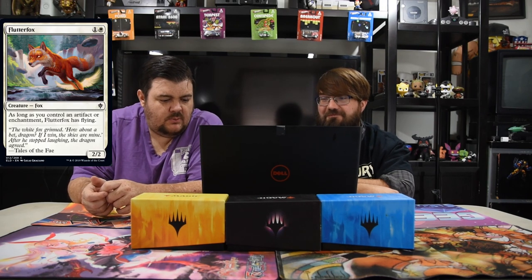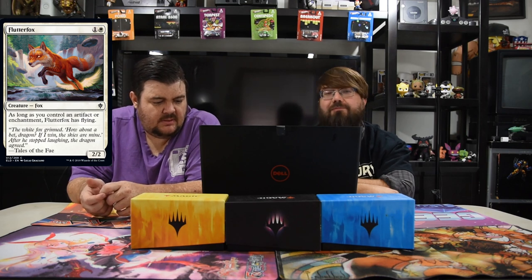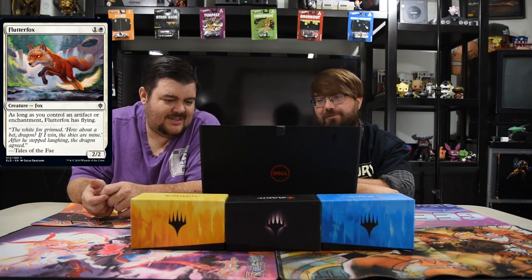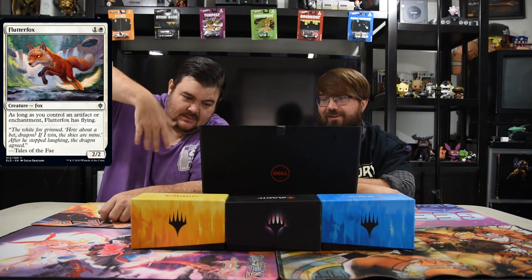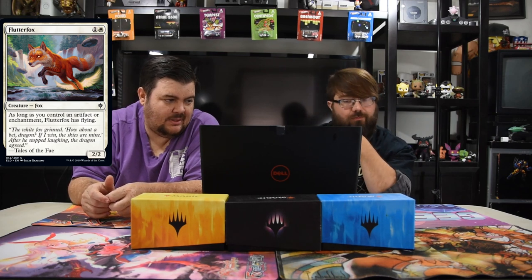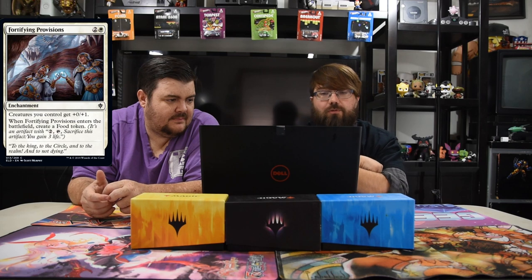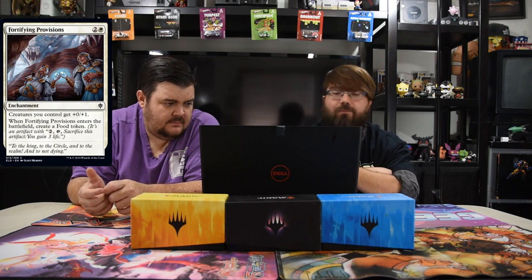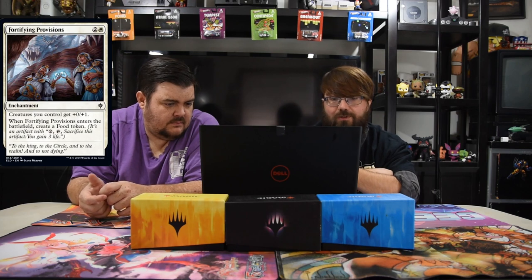Flutter Fox — white and one, two-two. As long as you control an artifact or enchantment, it has flying. Limited only. Next up: Fortifying Provisions — two and one white enchantment. Creatures you control get plus zero plus one, which is pretty relevant, and when it enters the battlefield you create a Food token. That's actually a solid Limited build-around — in Limited you want your creatures to be tougher, and the Food token artifact will help synergize with other cards in the set.